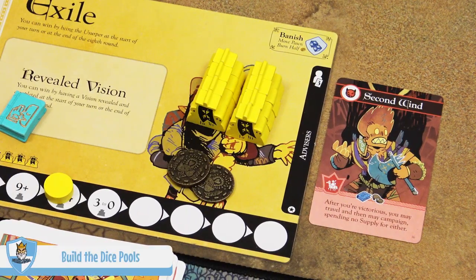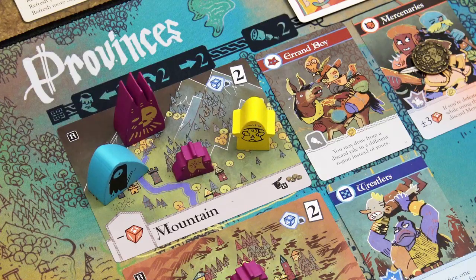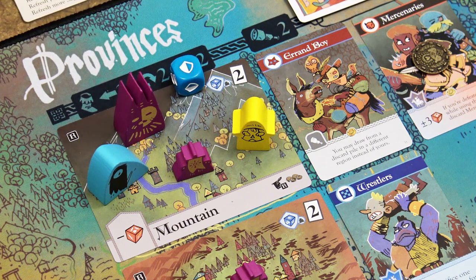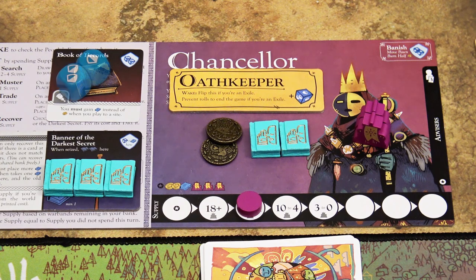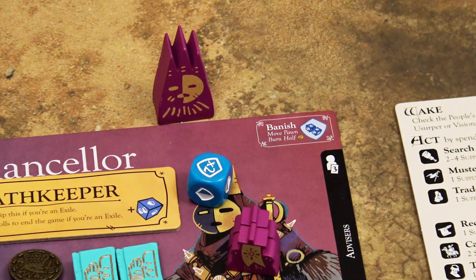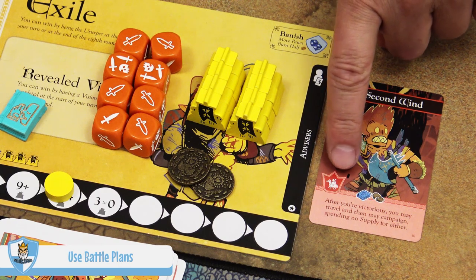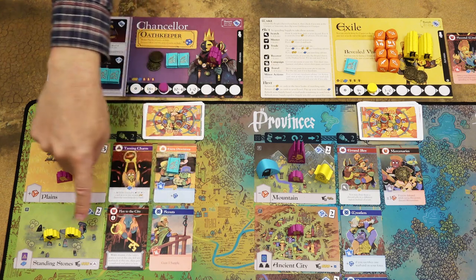Both players will build their dice pools. The attacker gains dice equal to the number of warbands on their player board — here it would be eight dice. Each targeted site has a blue defense die symbol in the top right corner, so each targeted site adds one blue die to the defense pool. The same applies to relics and banners. If the defender holds the Oath Keeper title, that adds one additional blue die. If the attacker targets the pawn itself, the defender adds two additional blue dice. Then both players may use battle plans — cards with a crown icon with the campaign symbol — special cards used only during campaigns. Both players may use any battle plans they rule, either from their advisors area or from any site they rule.